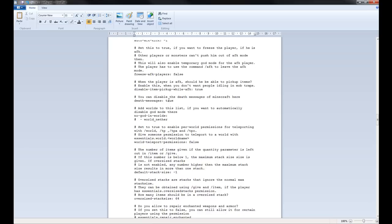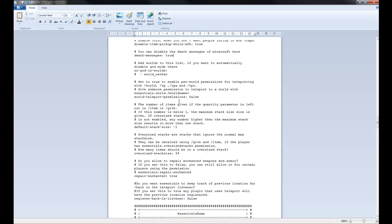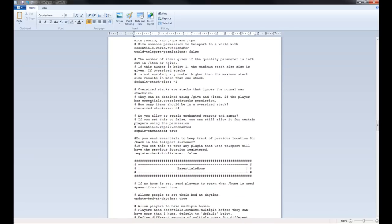Death messages — this is the vanilla death messages of Minecraft. Whenever someone dies, if you see a message, you can disable that here by setting it to false. So that's the general section — anything else you can easily see.